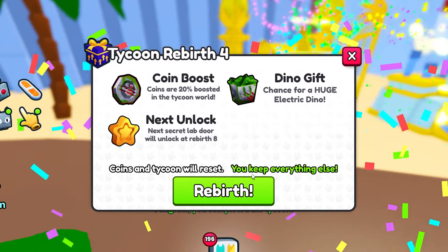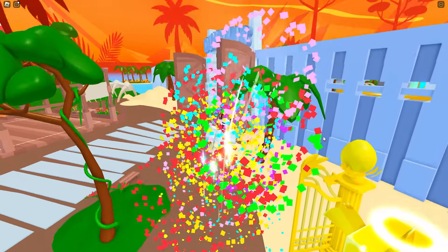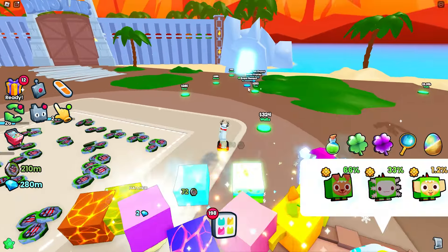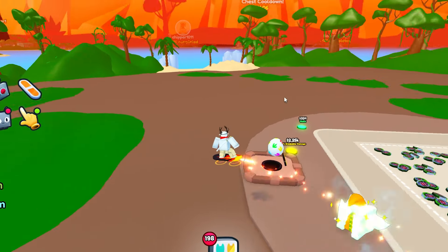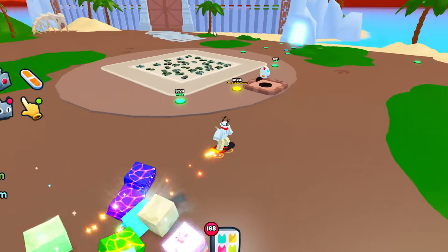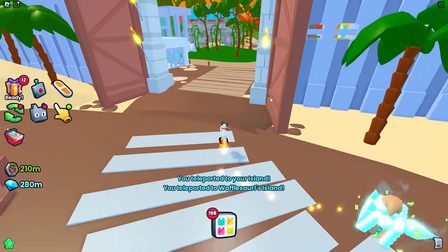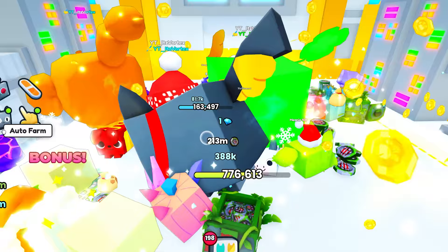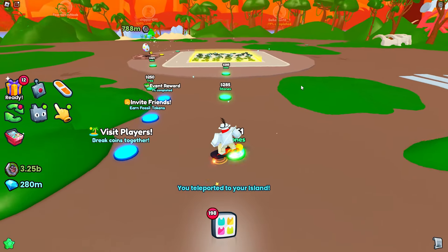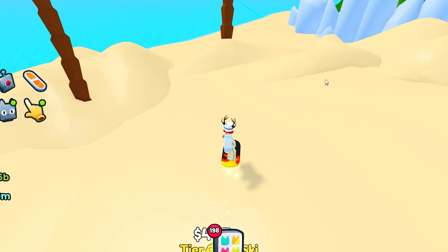I just completed the Tycoon once again, so I'm going to go ahead and get my fourth rebirth and show you guys basically what I did to get so many coins at once. Right after the rebirth, I'm already sitting at 200 million coins. What you want to do for this next method is join a public server and find someone that has a 100% completed Tycoon. Teleport over to their Tycoon, head over to the best area, and put your pets on auto farm or just stand in there. Your pets will now just give you a ton of coins, and you can teleport back over to your own Tycoon and buy everything.